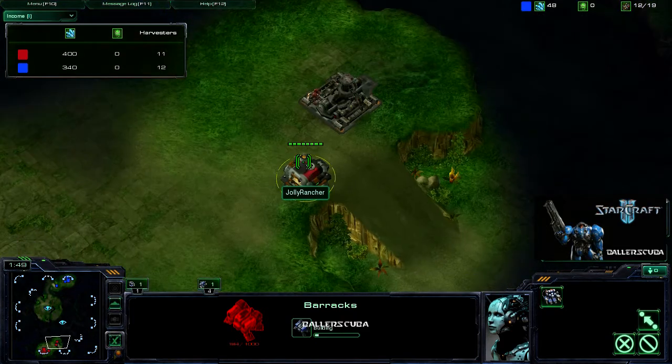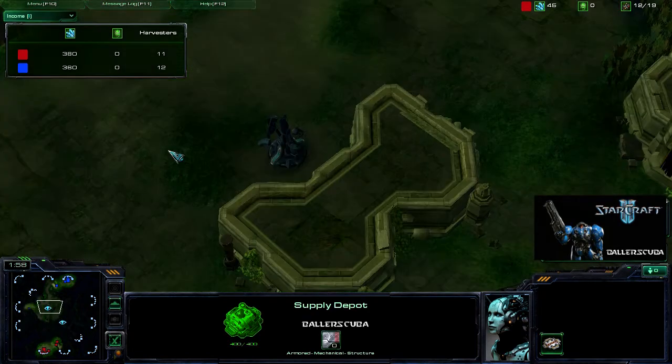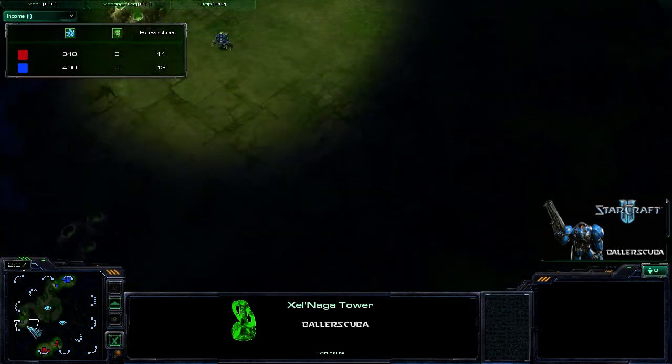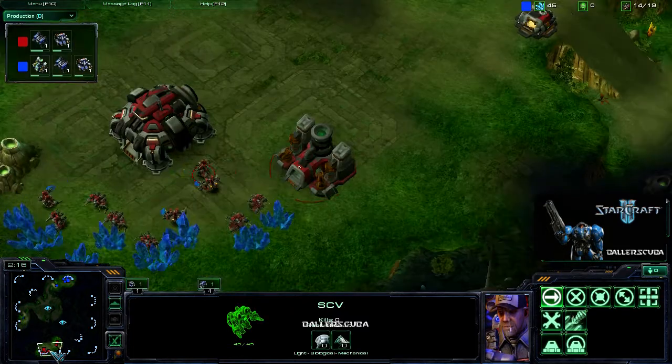Barracks is going up. His is up a lot faster, because he put the Supply Depot out front. He looks like he is going to be going for the block off. I went for the Zalnaga Tower for some scouting, and he is not here.